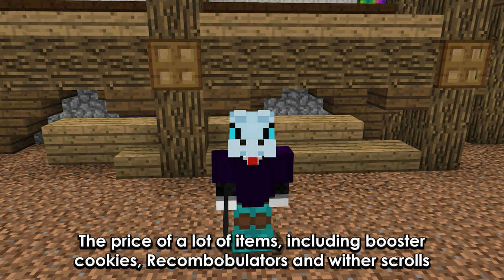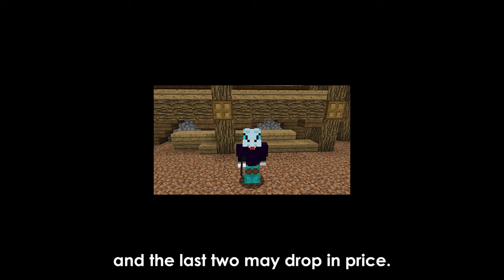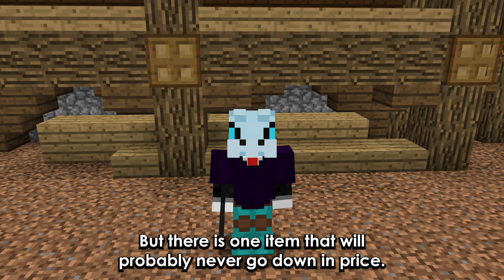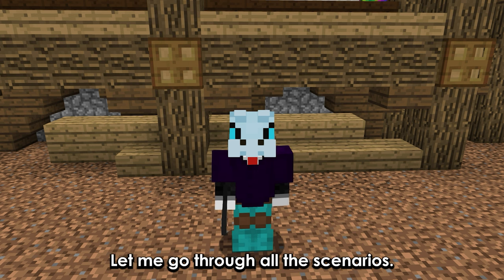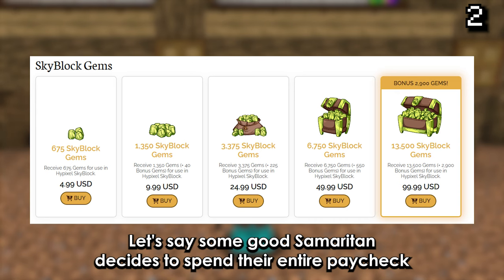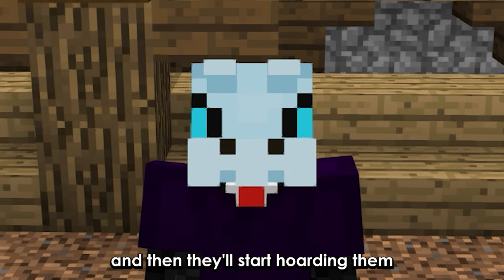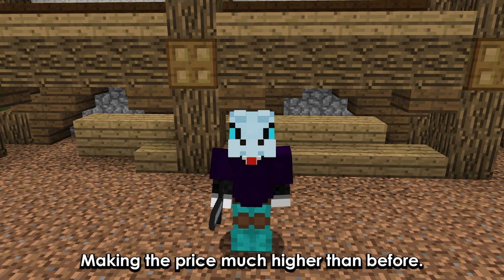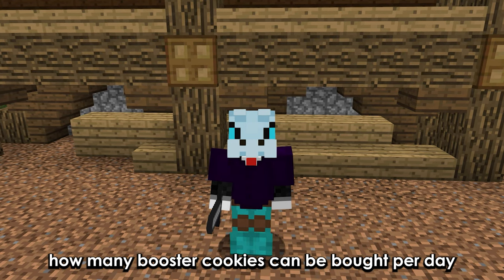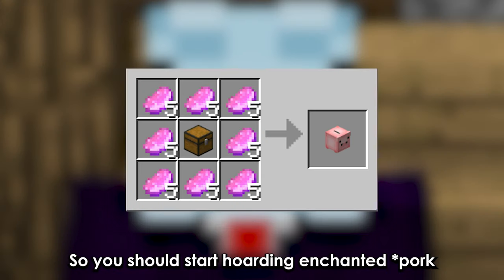The price of a lot of items including booster cookies, recombobulators, and wither scrolls has increased by a massive margin. The last two may drop in price once more people start grinding dungeons. But the booster cookie will probably never go down in price. If nobody does anything, the price will continue to skyrocket. And if some good samaritan spends their entire paycheck to reduce the price, people will notice and start hoarding them, making the price even higher. So we can't really fix this unless the admins directly do something, like adding a cap to how many booster cookies can be bought per day — but they probably won't, because it's bad for business. So you should probably start hoarding enchanted pork chops.